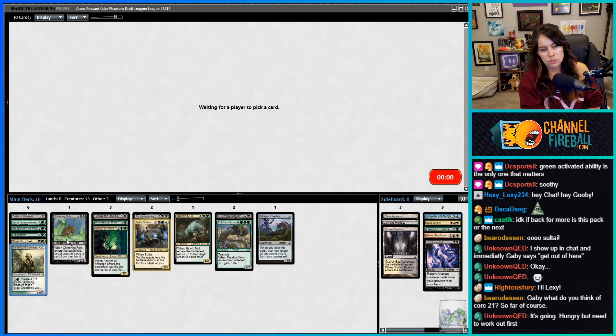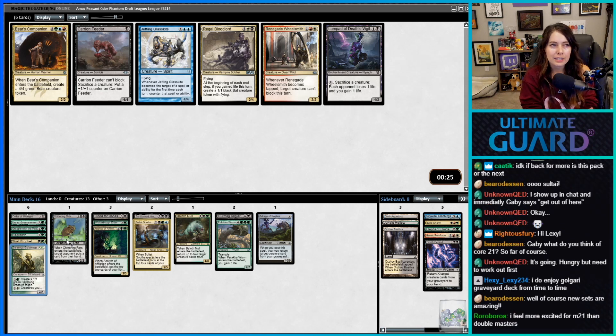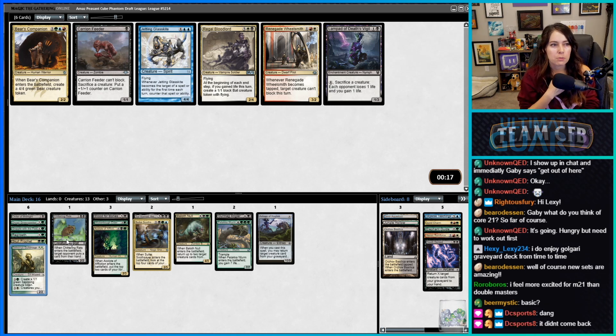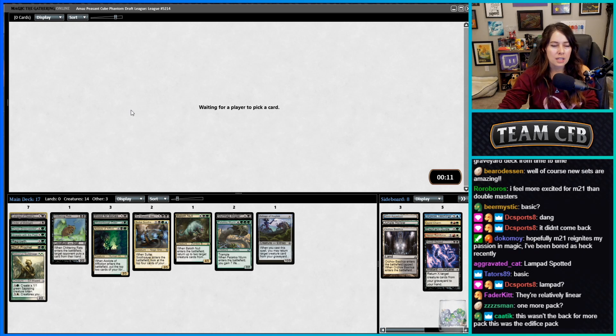I always get very excited for new sets — that's exciting in itself. I like some of the reprints we've been seeing. Core sets tend to be kind of mellow — they don't have that much going on — but this one seems to have some cool stuff. I think this pack had Back for More; there's a chance it's the next one.